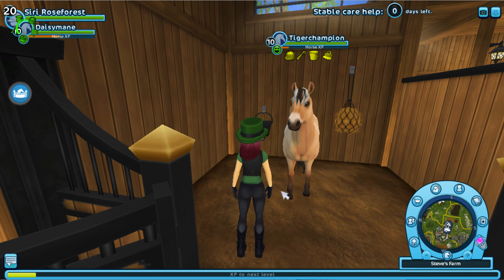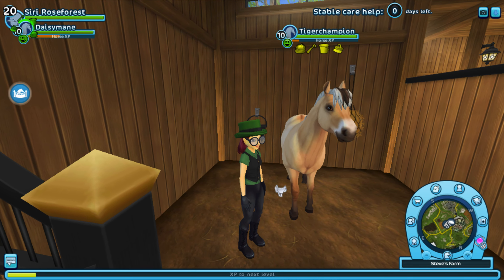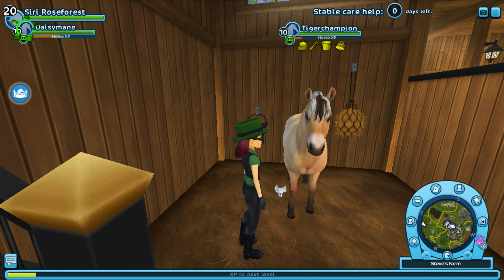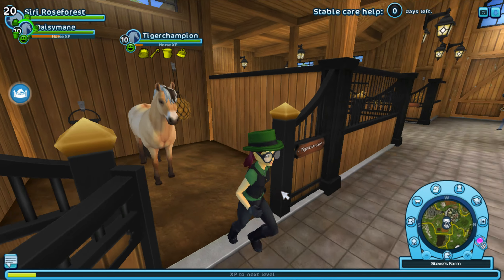This is Tiger Champion, my Fjord. I had a Fjord when they first came out but it was a gray one and I sold it because I hated the colors. I got Tiger Champion because I really liked his look. He's level 10.